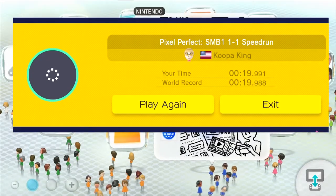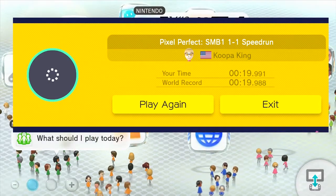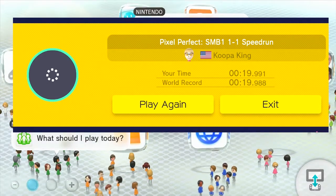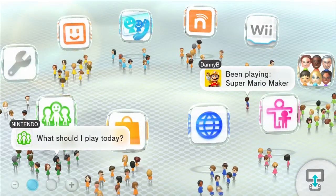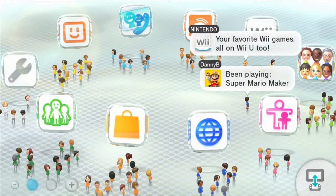It's pretty well known that when Nintendo removed the Miiverse, the starring system in Super Mario Maker started taking much longer to load. We all assumed that Nintendo just changed their server settings around, but there's actually a setting in your Wii U that you can change to make it fast like it used to be.